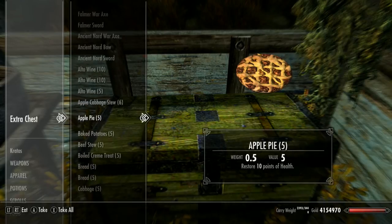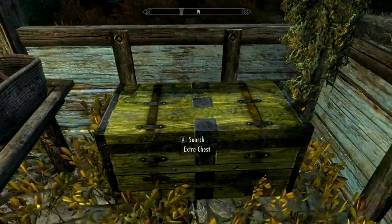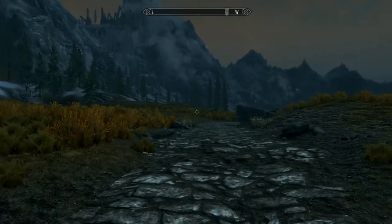It's got all the dragon priest masks and stuff, which is pretty cool if you can't be bothered to go around and find them all. But anyway, once you've picked up the animal rings, it's pretty easy to turn into whatever you want.